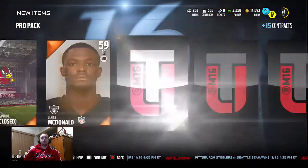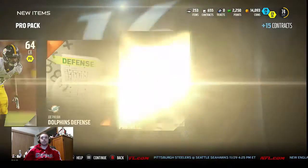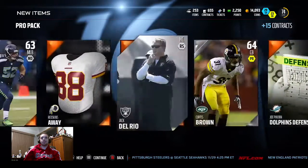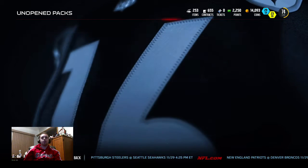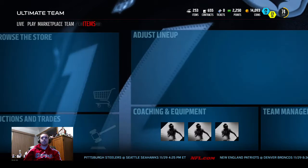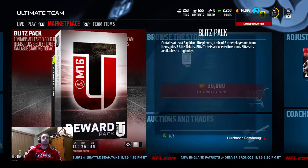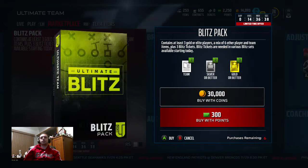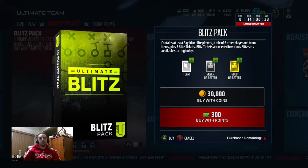Let's see if we can pull anything out of this pro pack - my pack luck has been terrible, I'm not expecting anything. The last card is gonna be our gold and it is an 82 Jeremy Parnell. Nothing too special there. We're gonna go ahead and open up seven blitz packs - these blitz packs you get at least three gold elite players, kind of like all-pro packs, seven other player and team items, plus three blitz tickets. So we're gonna get 24 blitz tickets out of this - hopefully we do something with one of those blitz sets.